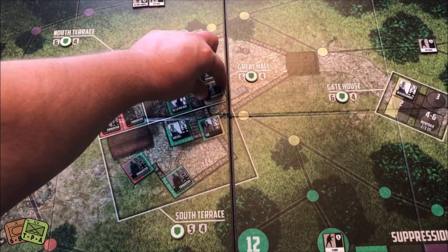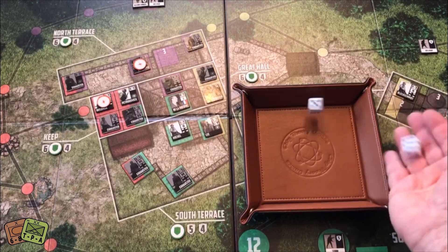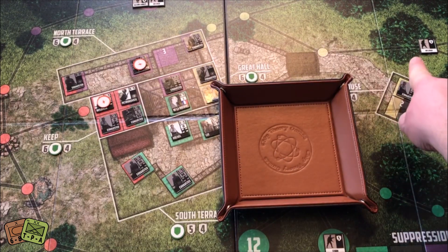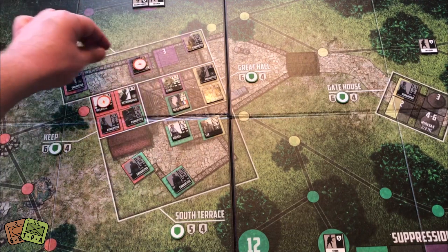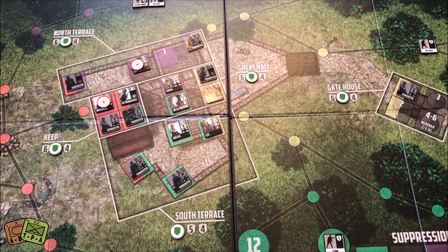Same thing with Warsham — one die for his printed value, one for the Inspire. Shooting that Rifleman needing threes — miss. Third action with another guy: one die needing a three on that Rifleman — miss again. That's going to end up hurting me. I unexhaust this leader and unexhaust this leader for my final two actions.